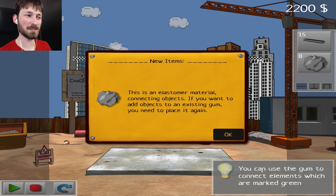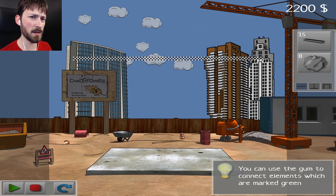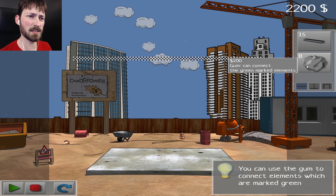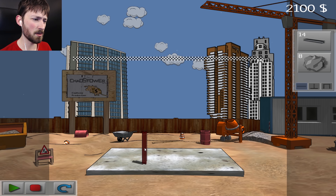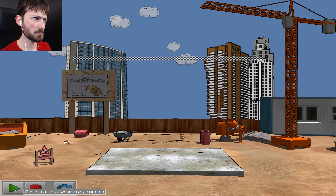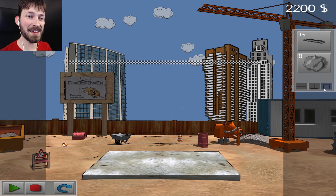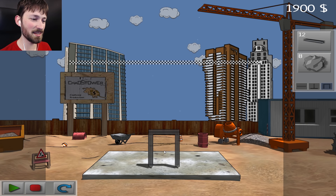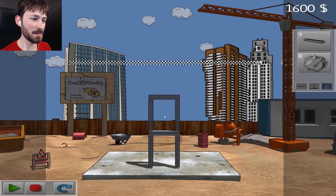New item — what do we got here? I like that the items kind of progress, giving you more and more. This is an elastomer material. Connecting objects — if you want to add objects to an existing gum, you need to place it again. So it's like gum. Gum can connect green marked elements. And we get steel beams. So why would I want to use gum? Oh, there's an earthquake coming. I was going to say, can't I just build this and then that's easy? But I'm getting the feeling now with the gum that it wouldn't be that easy.